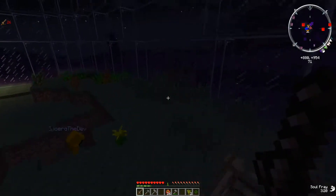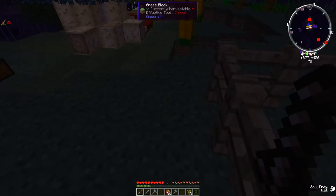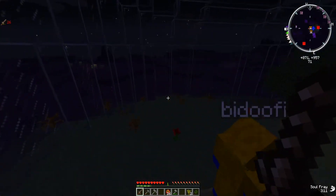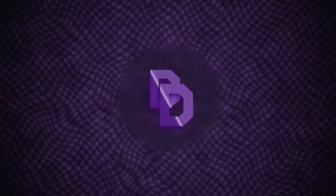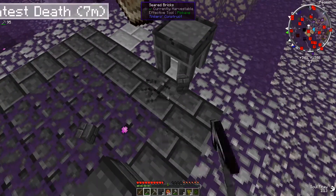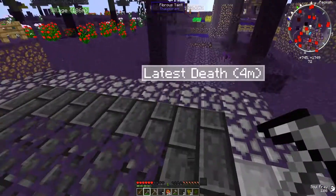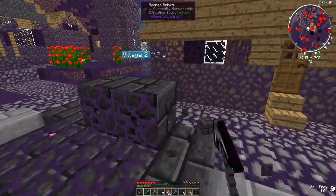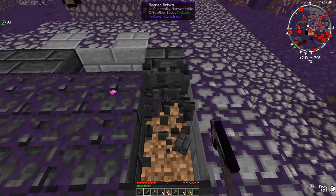Do you want me to start building the smeltery now? That sounds boring and uninteresting, so yes. The villagers attacked me — I wonder if villagers attack. There's no way. How did you make seared bricks anyway? No clue, I'm stealing them. We need grout for that — actually no, we should be good. I can use the smelter, I just got several of them.